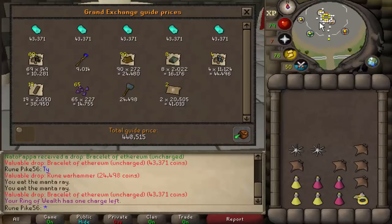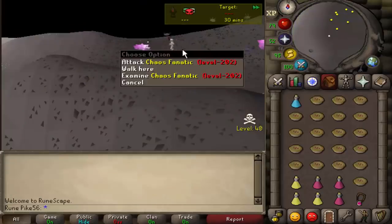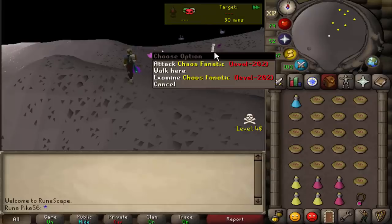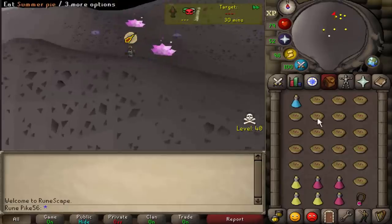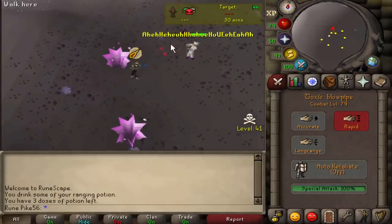440K as I get TB'd. 300K loot. I'm gonna try out the chaos fanatic for the first time ever on world 18, because it's an easy boss to do, free emblems, and if we do get the malediction or odium shard one they're worth quite a lot. I'll just do it until I keep getting PKed, get a few emblems.